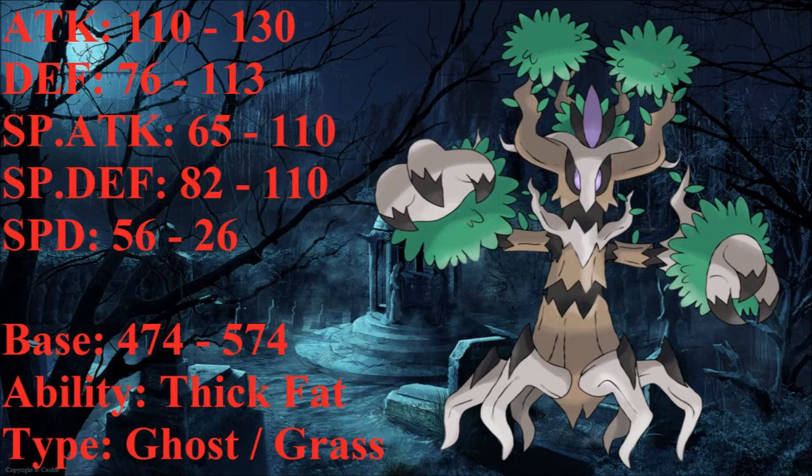For its special defense, I increased it from base 82 to base 110. I wanted to make Trevenant a slow, bulky Pokemon, and with its attack stats already somewhat higher, it was necessary to increase both defenses really high. That's why physical defense is at base 113 and special defense at base 110 — so it can also eat up special hits like Shadow Ball and Flamethrower that it's weak to.